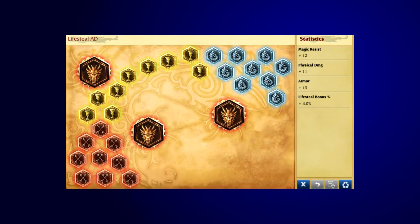A standard marksman rune page should also be used: physical damage marks, flat armor seals, flat magic resist glyphs, 2 lifesteal quints and 1 physical damage quint is what I use across all of my marksman characters. Some people prefer scaling magic resist glyphs but I'm personally not a fan of scaling runes. The 1 damage quint is used to improve CSing underneath the turret.